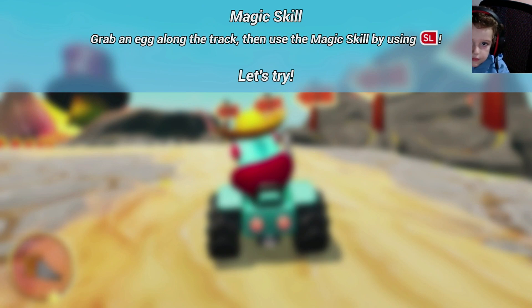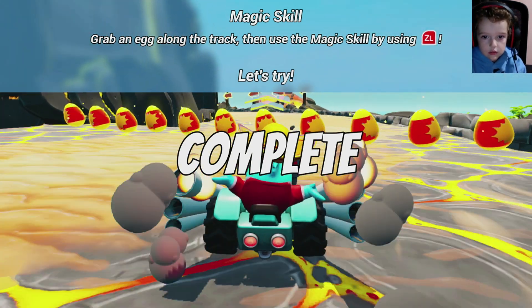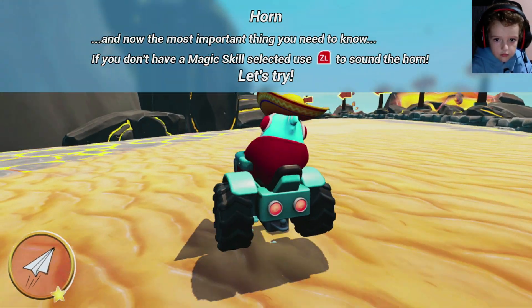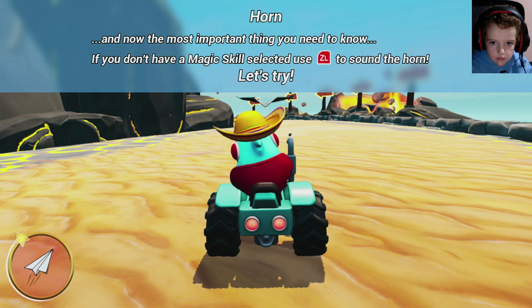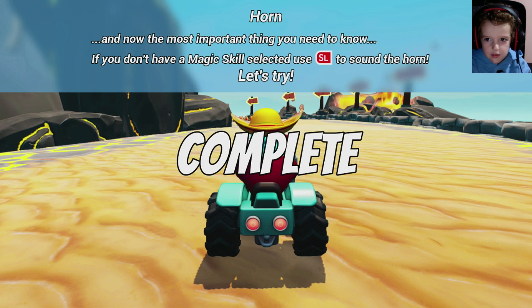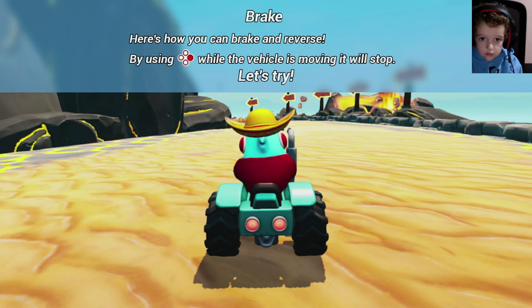Complete! Grab an egg along the track, then use the magic skill by using this command. Complete! And now, the most important thing you need to know — use the command to sound the horn. Let's try! Complete! Here's how you can brake and reverse. By using this command, you can stop your vehicle. Let's try! Complete!